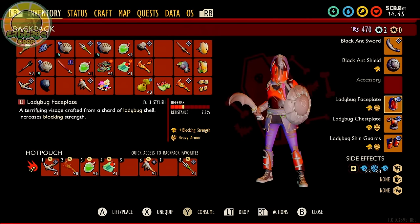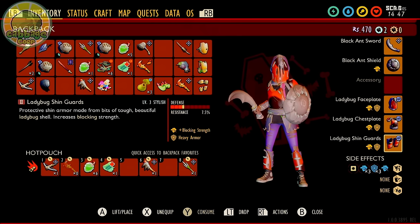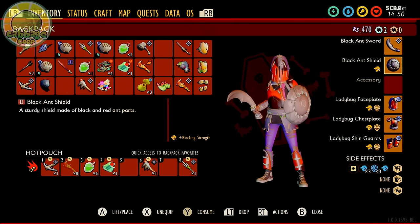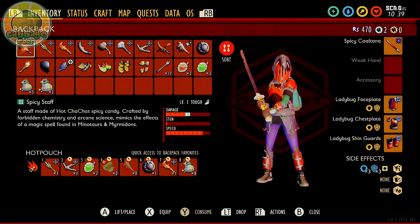I strongly recommend the tankiest armor you have available, ideally ladybug armor upgraded to plus three or better. A black ant shield is also highly recommended. For your weapon, good options include black ant swords or the insect axe at plus two or better, and if possible a spicy infusion will help considerably. If you have it, the Coltana or spicy staff is a godsend here — it's by far one of the best options for dealing with spiders.